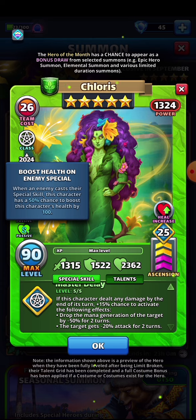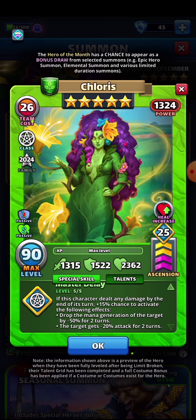The second passive: when an enemy casts their special skill, this character has a 50% chance to boost their health by 100. It's not a lot — I'd probably prefer it if it was more, maybe 150 to 200, since it is only a 50% chance. But it is really awesome that she gets that benefit from the enemy casting. She just prepares herself for that incoming attack, and it could be the difference between an attack killing a hero and Chloris surviving.